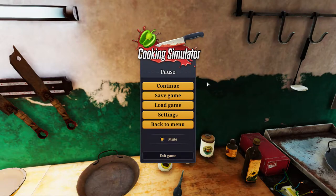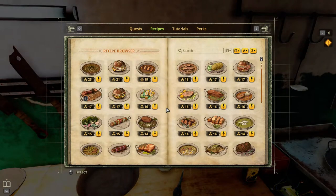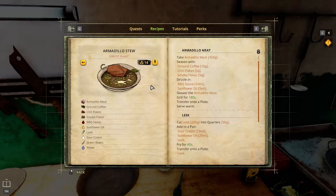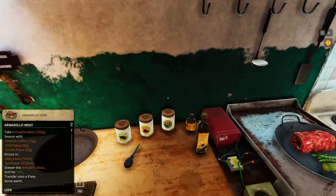Greetings! Solswint here and welcome to Let's Play Cooking Simulator Shelter. Recipe number 15: Armadillo Stew from Fire Pit Plunt, Radiation Level 14, and we're trying to get 5 stars for this.